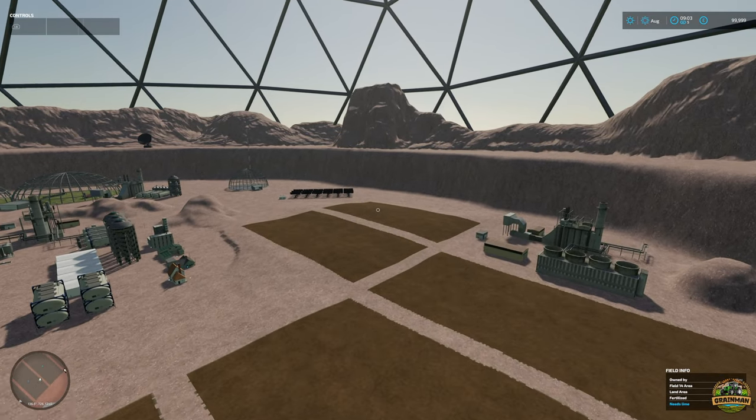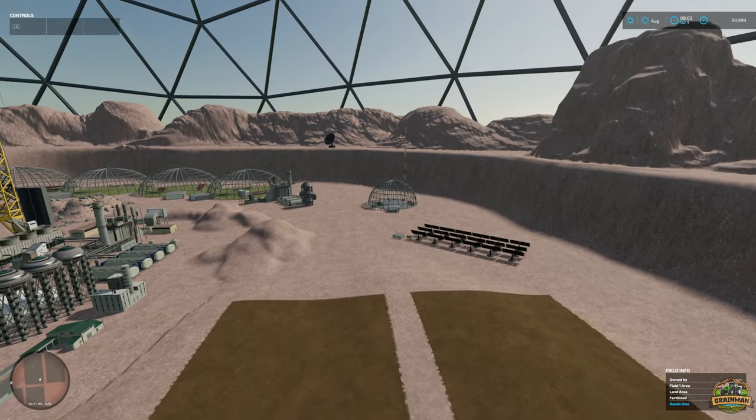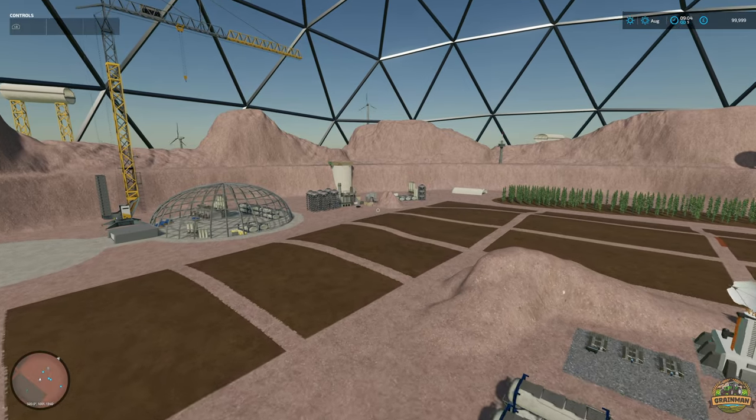Use the Export to Earth port to sell your products and fruit to Earth, and the Colony Food Storage for storing your fruit for the colony. I think they're both over in the corner there.